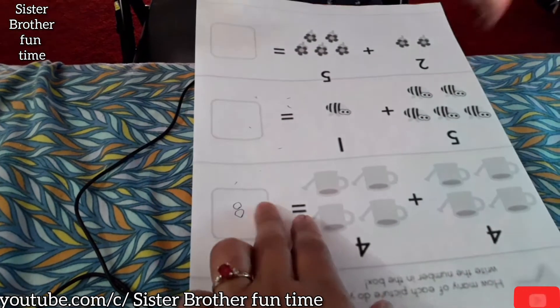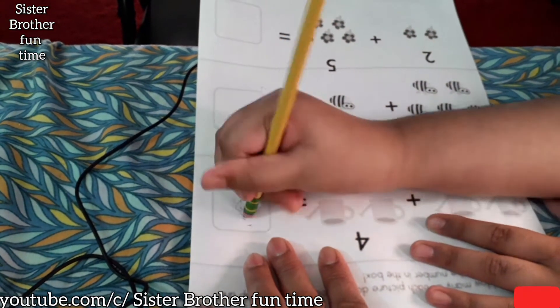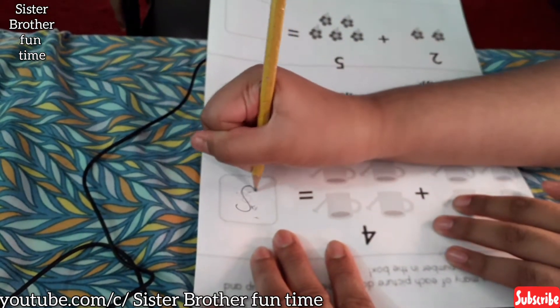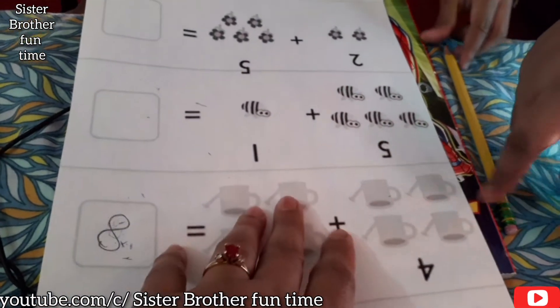Eight. Good. Mushy, your eight's too small. Oh no. Mushy, that's so funny. Okay, Mushy. Eight. Eight. Okay, so four plus four equal? Eight.